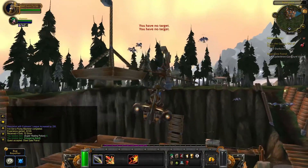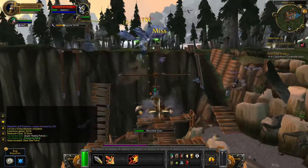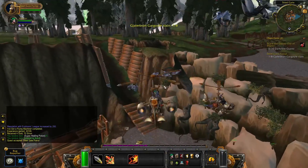If you want to do the Steelgate Patrol quest, make sure you go on a flying machine next to the quest giver.